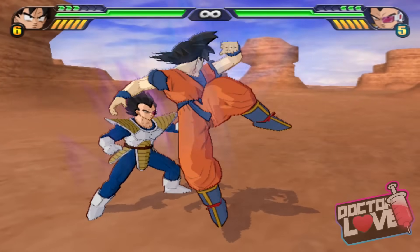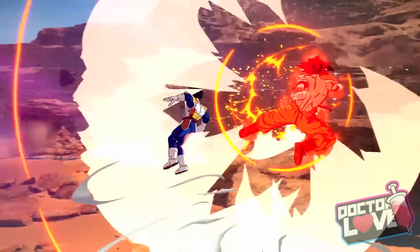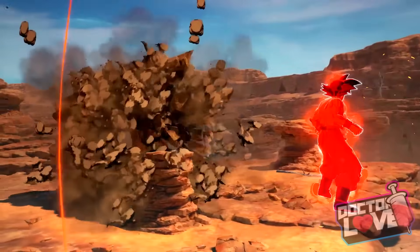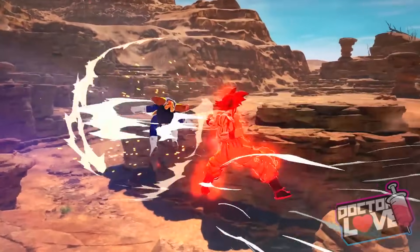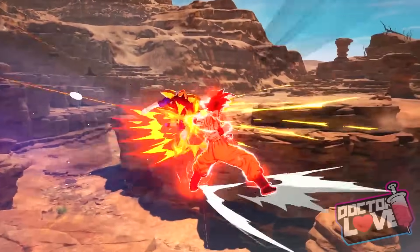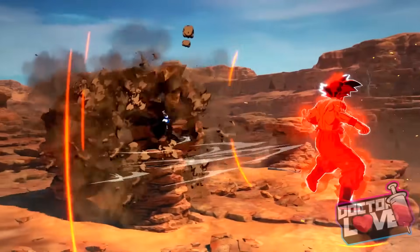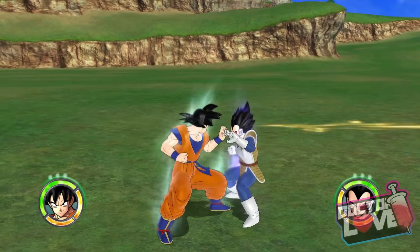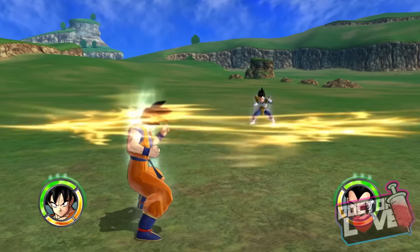If you let go of the attack right before the flash, then you vanish — all characters have different timings with that. But here, instead of a flash, it was like a little spark of energy that kind of came out of Goku before he released the kick. So I don't know if they're just changing the animation, or if that's going to have something to do with combo cancels, like in Raging Blast — Raging Blast 2 greatly expanded on it — where any charge attack besides super moves, if you guard while charging, you can cancel the animation.